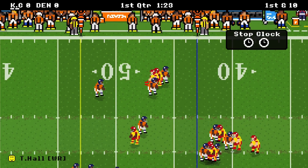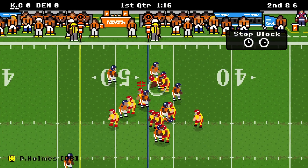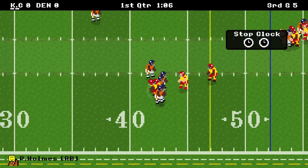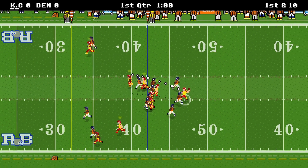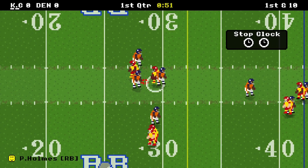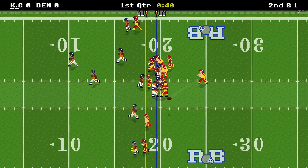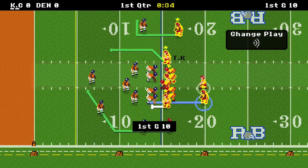We hit Tyreek Hall for four yards. I probably should look into getting 11th and 12th men on the roster. A run of a yard for Priest Holmes makes it third and five. On third and five, we get 10 yards and a first down to Holmes. On first down with an all-out blitz look, we throw it over the top — Holmes for 13 yards and a first. We get Gonzalez on second and one for five yards and another first.